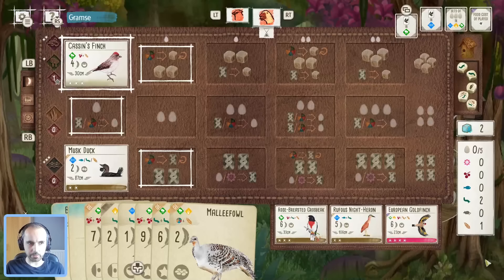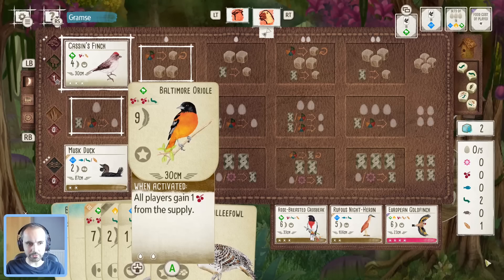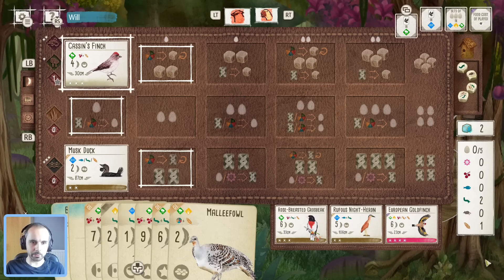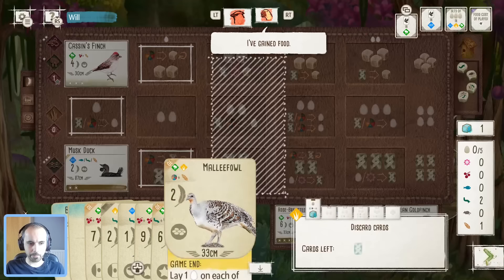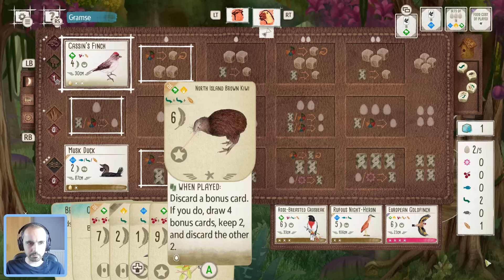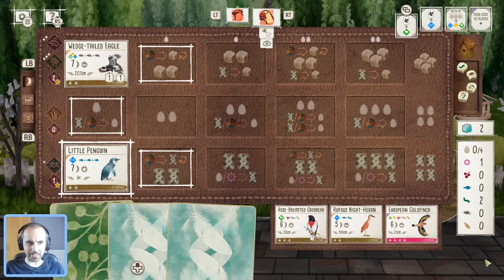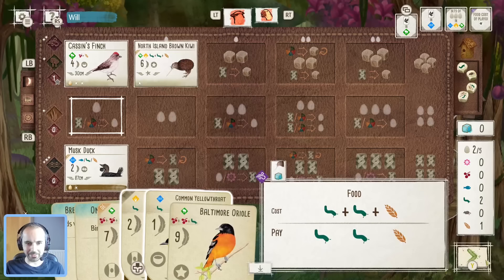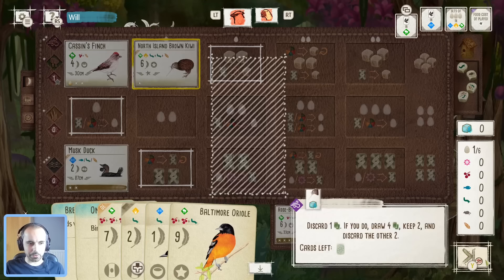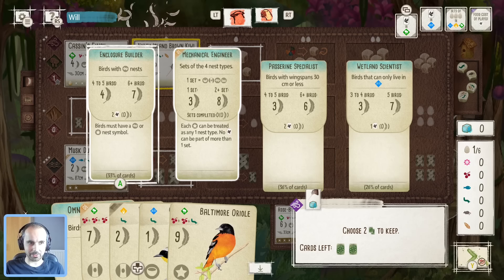Thinking about whether to play the Oriole since the berries help for the Hornbill — it's a big point bird. But for tempo reasons it might not be worth it. Let's follow through with the round one Kiwi plan. Doesn't look like they're going all in on the Meganza-Penguin combo. Let's get the Kiwi down and get rid of this Breeding Manager — now we're talking! That's much better. Mechanical Engineer with a star nest, Passerine is tempting, Enclosure Builder looking strong too.